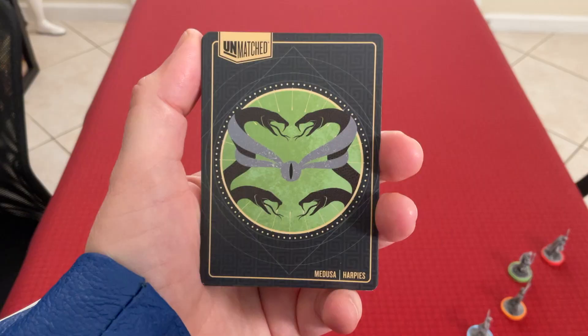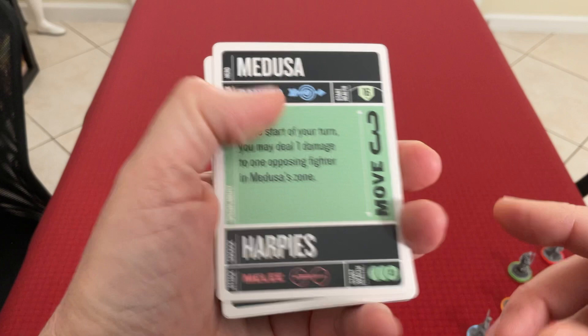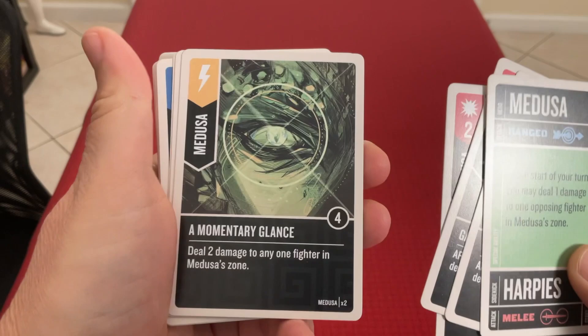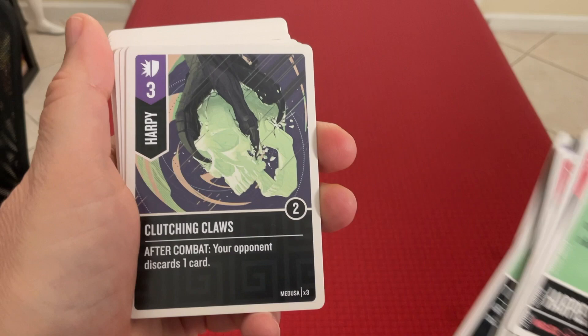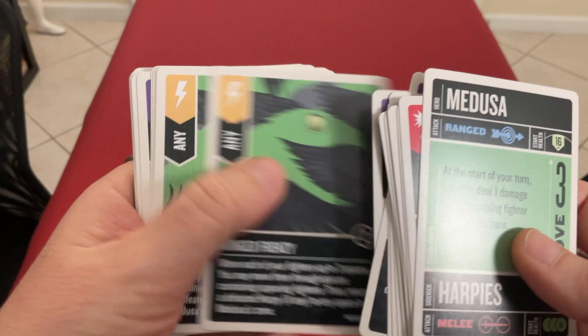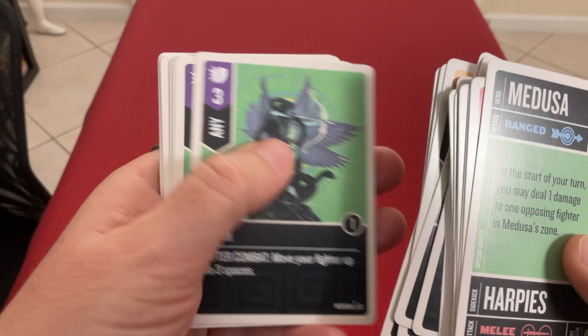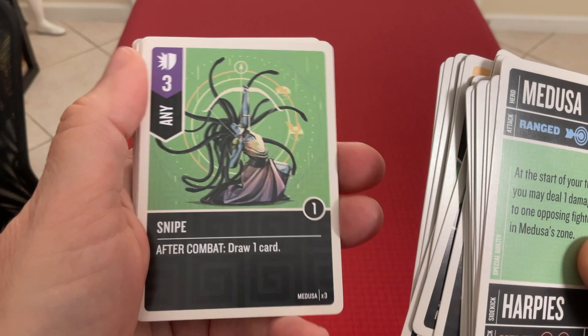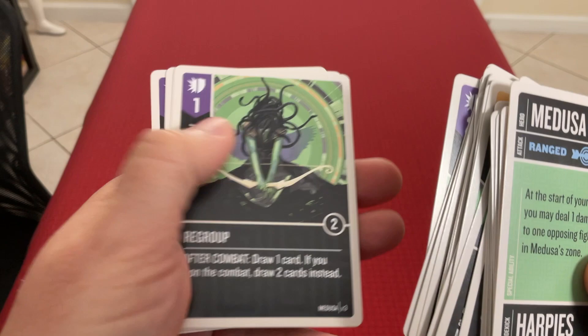This is the bag of Medusa's and the Harpies deck. You'll notice that Medusa has HP, but the Harpies do not — and that's different. All of everybody else has had HP. I know that in this game, hand management is really important. Because if you run out of your deck, what happens is you don't get to draw any more cards — you just start losing health instead. Whenever some effect asks you to draw cards, you start losing health. And of course, if you start losing health, well, you are out of the game and your opponent is the winner. So you want to be careful. You want to draw cards obviously because drawing cards is going to help you, but you also want to be careful not to draw too many, and then you start losing health.